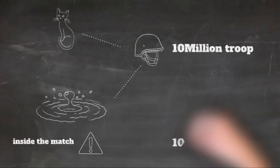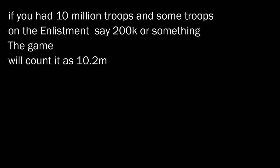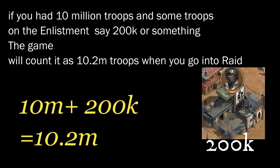We know how water rate functions in terms of score and power. For example, say a cat has 10 million troops and went inside a water rate match — it will have the same amount of troops. So 10 million outside the match is equal to 10 million inside the match. And if you had 10 million troops and some troops in the enlistment, say 200k or something, the game will count it as if it is 10.2 million troops, because it does consider whatever is inside your enlistment.